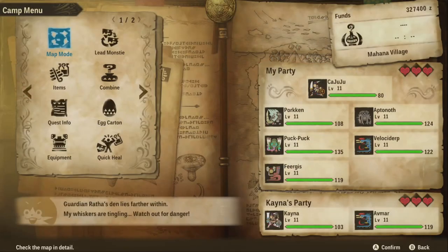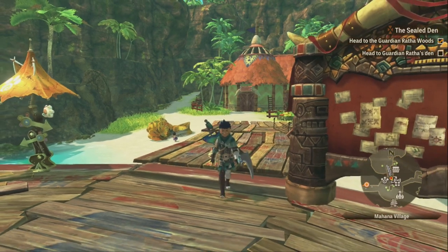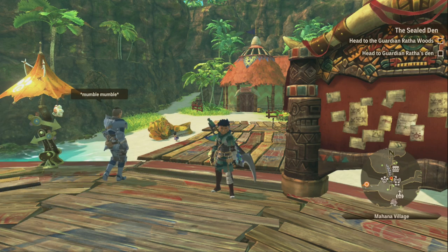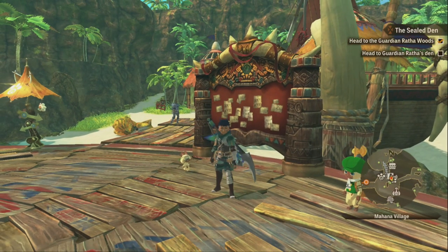Right now I have just a little bit over 327,000 Zenies, and that feels like a pretty good amount, but I could literally have an infinite amount if I wanted to. First of all, you will need a controller with turbo functionality or an alternative way to continuously repeat a single input. For PC users, you could probably find a free auto-clicker program equivalent for this.